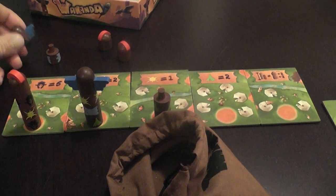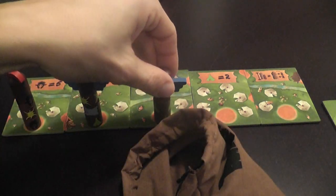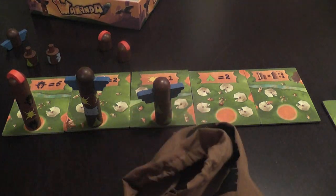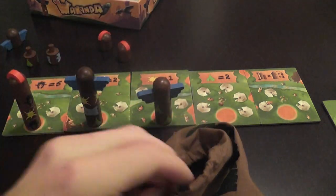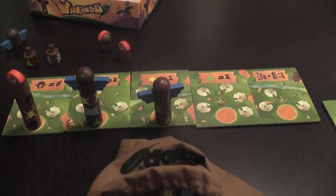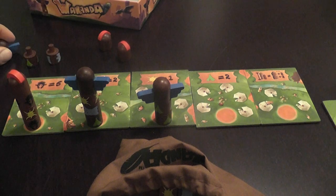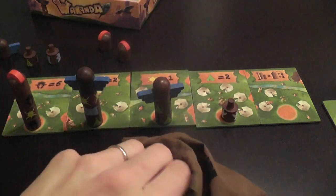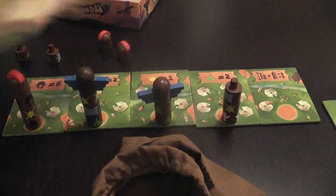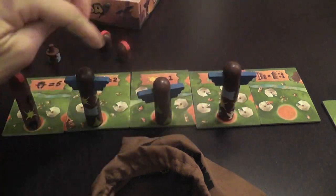By placing heads you gain more variety — a little pool of available components to choose from when deciding where to place. The game continues like this until all sections in the bag have been drawn and placed, or until all heads have been placed. After that, you score.